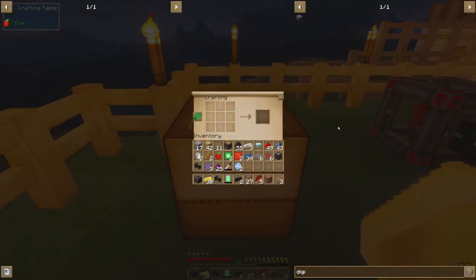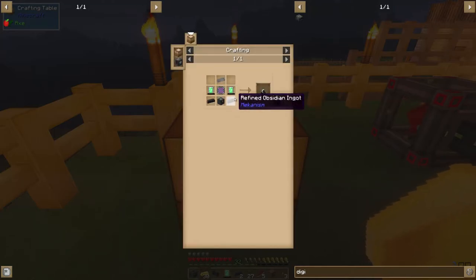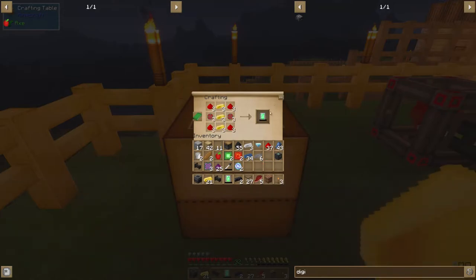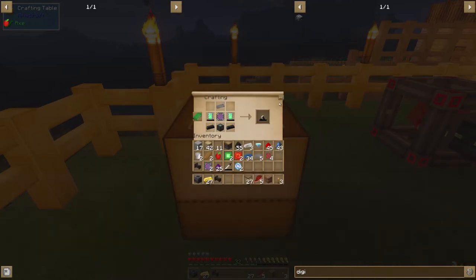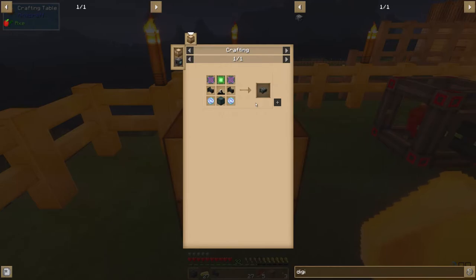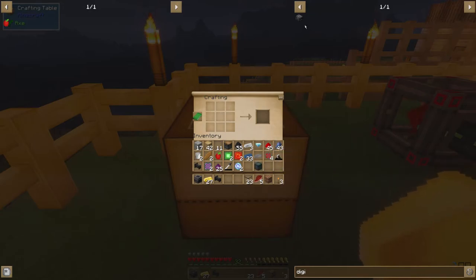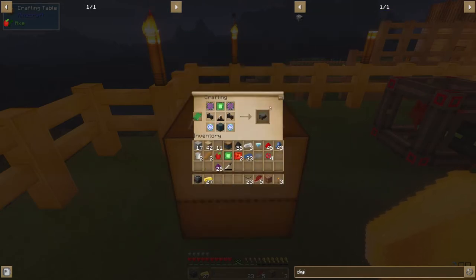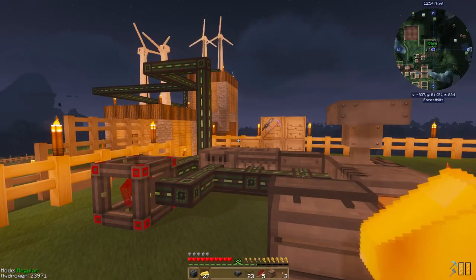I need more gold — oh no, I don't. Boom, energy tablet — boom boom boom. There's a robot! Steel casing. I think we're getting close, peeps. One digital miner — yeah! Oh yeah baby!